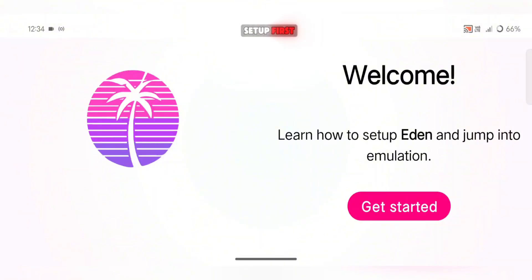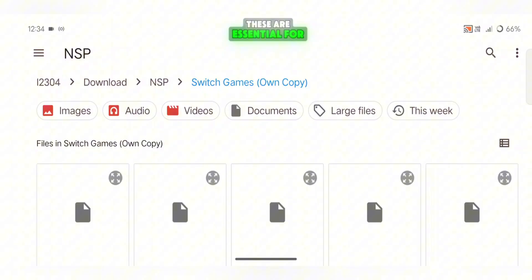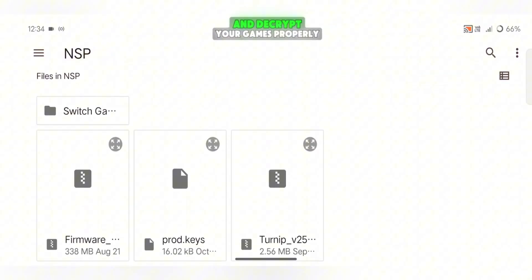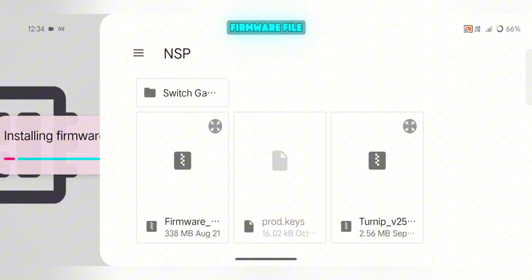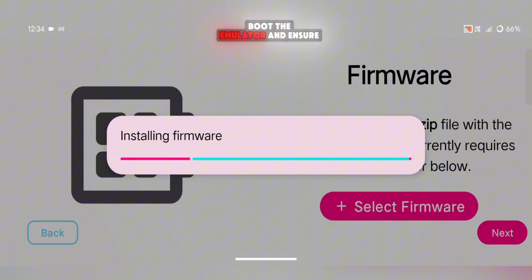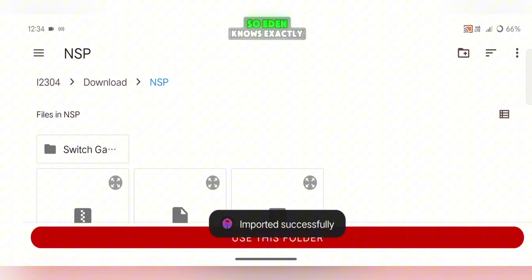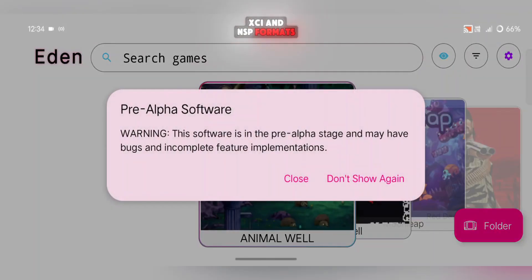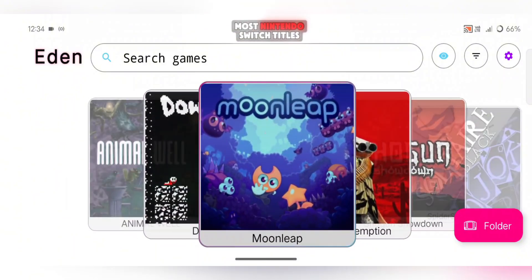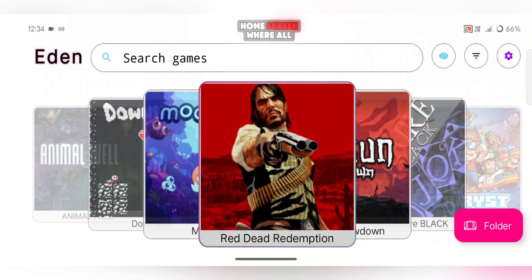Let's go over the setup first. Start by enabling notifications, then install the product keys — these are essential for the emulator to recognize and decrypt your games properly. Once that's done, move on to installing the firmware file, which is required to boot the emulator and ensure system stability. After that, set up your game directories so Eden knows exactly where your game files are stored. The emulator supports both XCI and NSP formats, allowing you to play most Nintendo Switch titles with ease. Once everything is set up, you'll land on the home screen where all your games will appear, ready to launch and play.